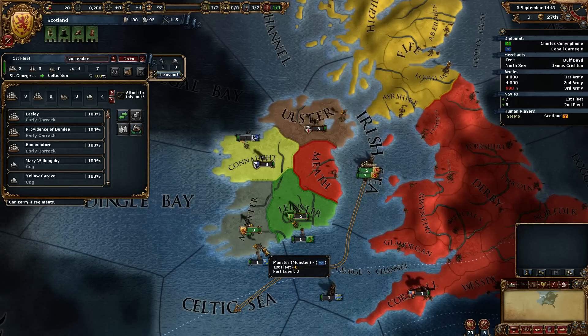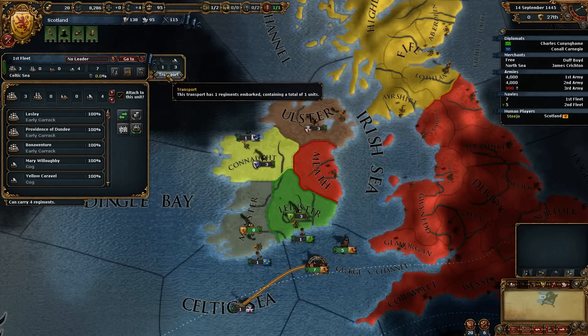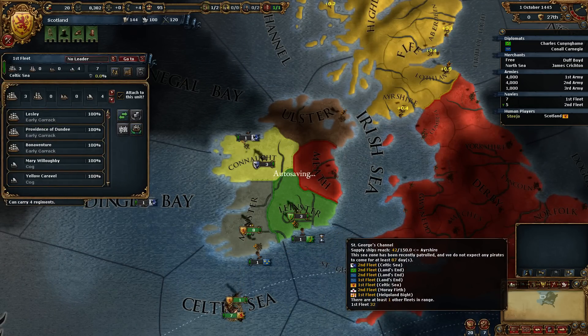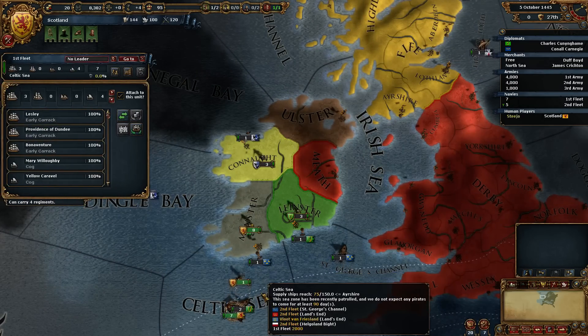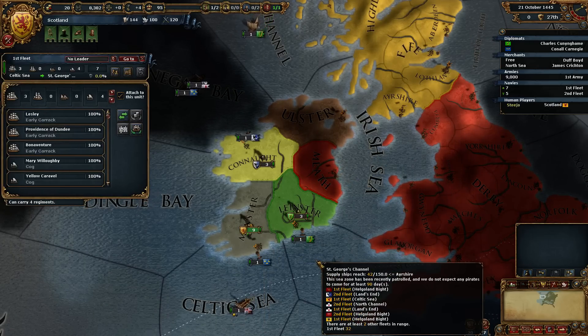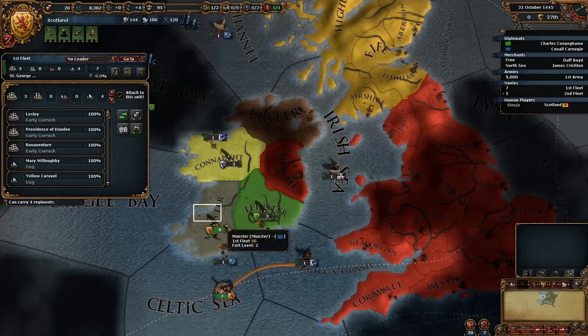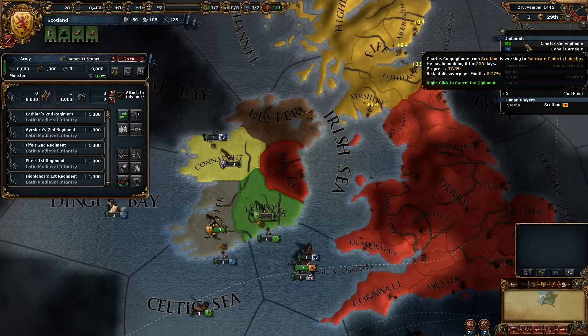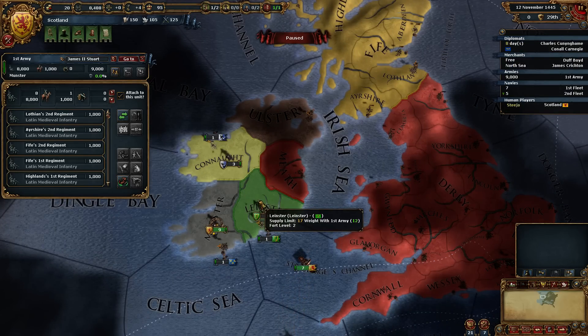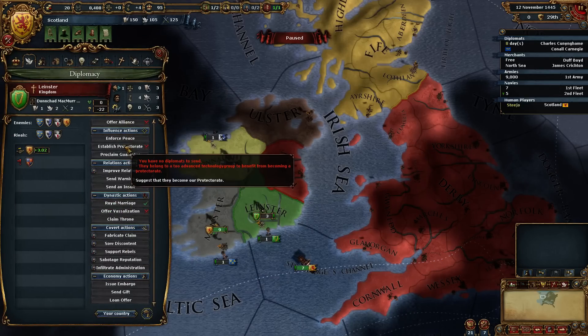That's one thing I've got to say about Europa Universalis — the controls are quite intuitive, like the hotkeys anyway. You aren't suffering any attrition out there, so I'm going to keep you out there. And as soon as we have this claim — which we do — we go to Leinster, diplomacy. As soon as we get our diplomat back, that is.